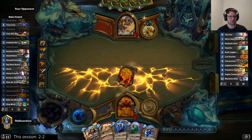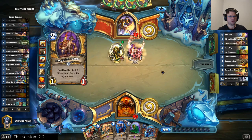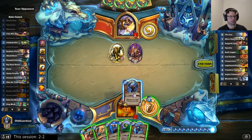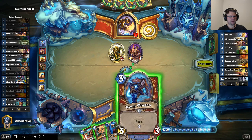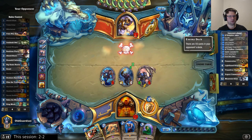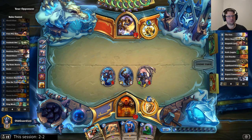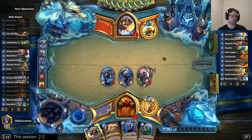Is it Consecration or Avenging Wrath coming down together with that Equality? That's an interesting card — this will pull Darius. He just spent an Equality. I would have a pair of Rush minions here. I haven't seen any buffs yet, so I'm going to rush with both. We just saw an Equality — the odds he has another when he's halfway through his deck is pretty low. There's one card he's had since the start, so there's some chance.